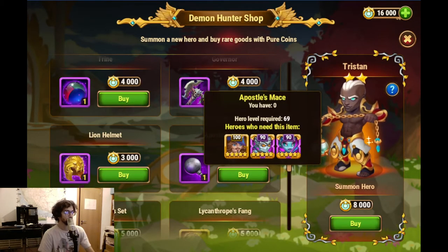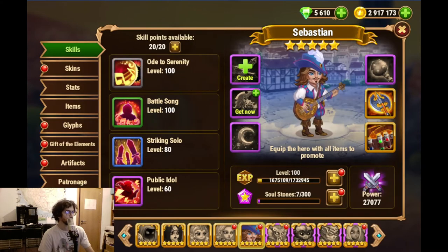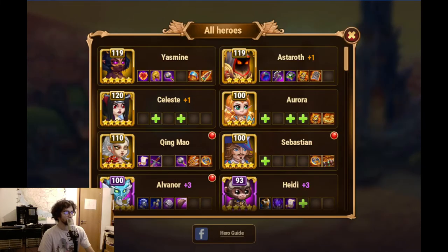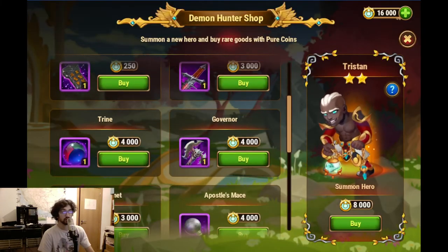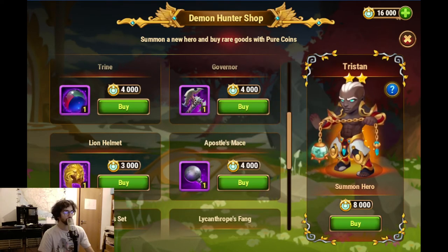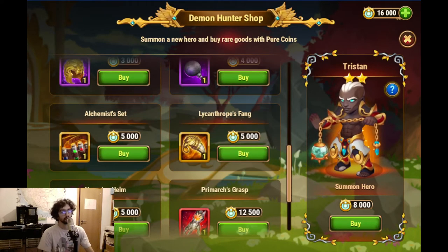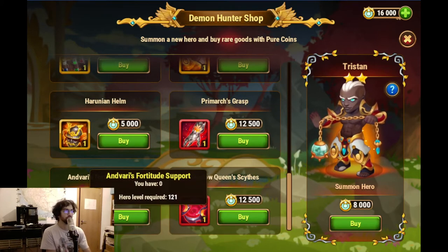Now the Apostles Mace. I still can develop Sebastian there, and that would be useful. So I'll get him also two Apostles Mace. This is a bit like figuring this out live, because I'm down to 16,000. But I hope you guys can understand a bit what I'm doing here - it's a bit of prioritizing and trying to figure out what I should get.